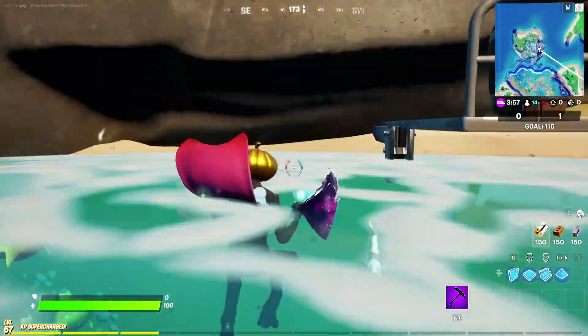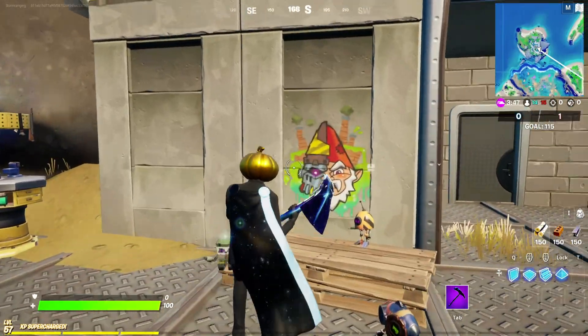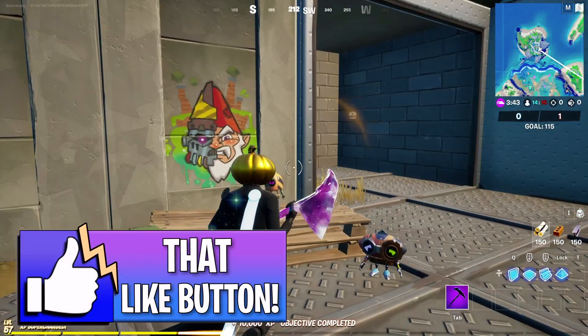Then when we swim up right over here, we enter in and just jump up like this. We're going to want to walk right over here into this little spray-painted gnome. Up in the left-hand corner — most wanted — and we completed the challenge, just like that, pretty easily.